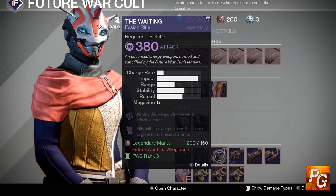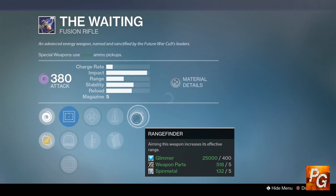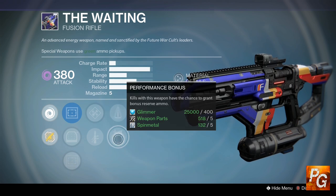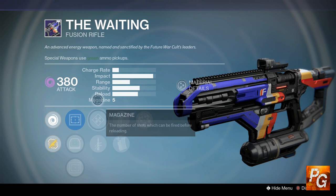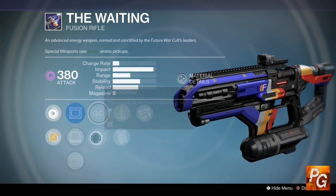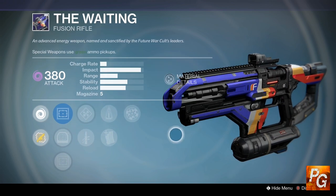For all you fusion rifle fans, we have The Waiting fusion rifle over at Future War Cult, and it's pretty good this week. Looking at its perks: we have Range Finder — range is never bad. We have Perfect Balance — more stability is never bad. We have Performance Bonus, which can potentially give you free special ammo in the crucible if you get a kill. Over here we have Enhanced Battery, which in the crucible bumps you up to six shots when you pick up a special ammo box. And we have Quick Draw — this weapon can be drawn unbelievably fast. These are all really good perks, and this thing is going to be good in both PvE and PvP.